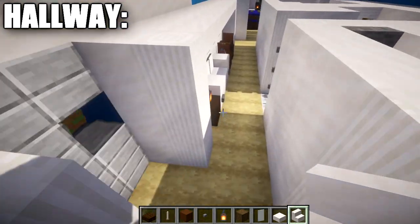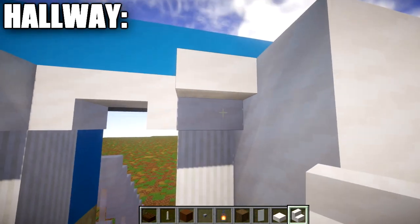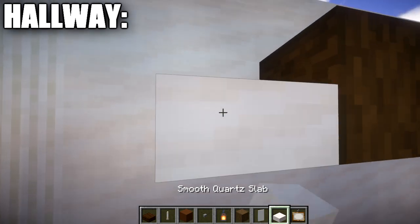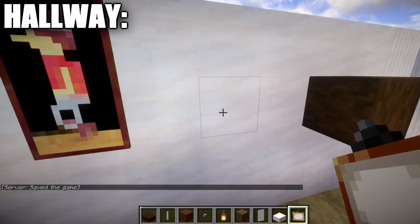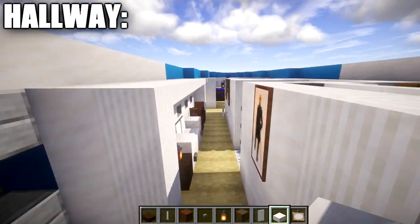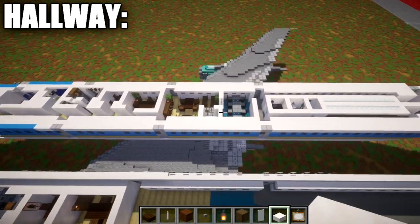Place two upside-down quartz stairs in the front doorway, and also upside-down quartz stairs in two additional doorway locations. That finishes this hallway section. Optionally, you can add paintings along the wall to spice things up a bit — painting options in Minecraft are limited but they do add a nice design to the inside. We now have the front half of the aircraft interior pretty much complete and will move into the cabin areas.